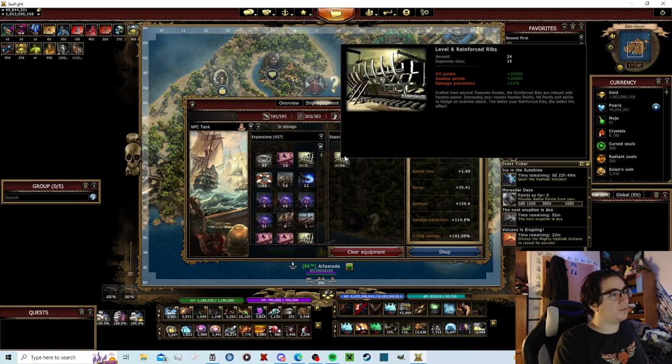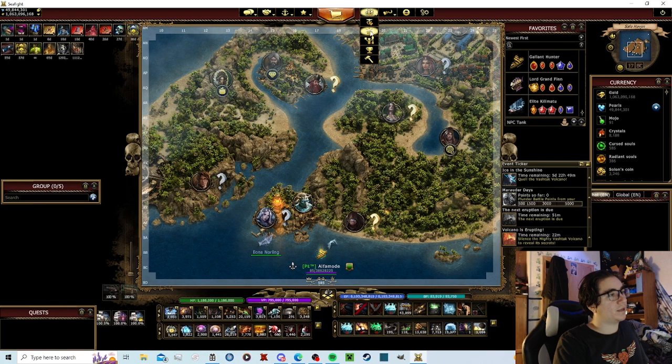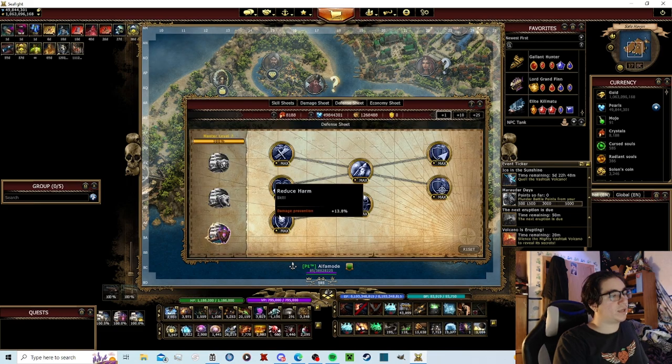Now I have 114% damage prevention right now. So you want your ribs, damage prevention on your ship design, damage prevention on your pet, and in the forecastle you want your damage prevention in the adamantine hull — 20% damage prevention, that's very useful. Next up we have skills damage prevention, 13.8% maxed out.